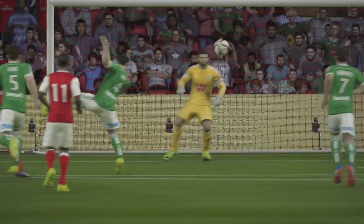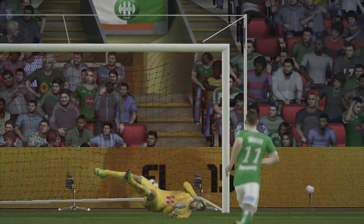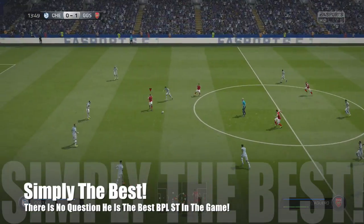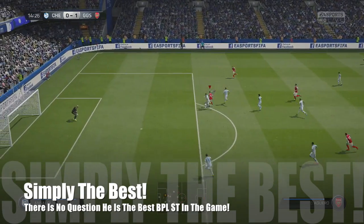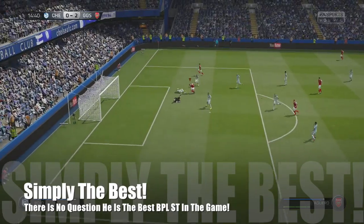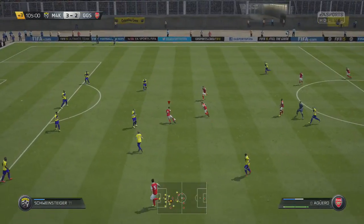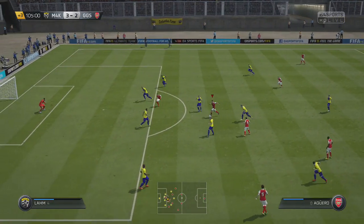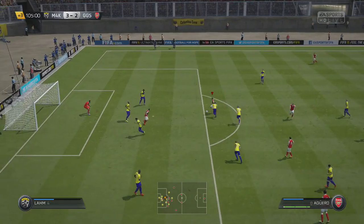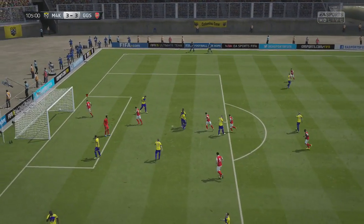I've noticed that on some Aguero cards he gets pushed off the ball. But I don't know what they've done to this one — this guy just holds onto the ball, he doesn't let it go. It's like he literally owns that ball. He's got the strength just to hold off big centre-backs and will score you goals for days. His technique is absolutely amazing — agility, ball control — and with four-star skills and the weak foot, you can just dribble around players in the box. It's absolutely amazing what you can do with this guy. He was so much fun to use.